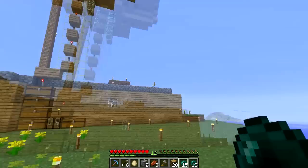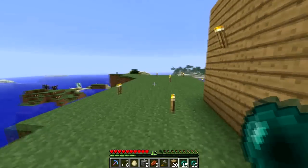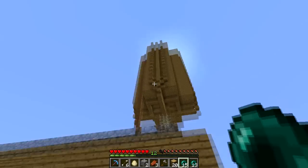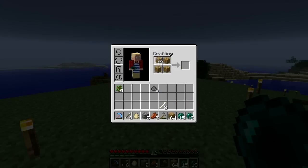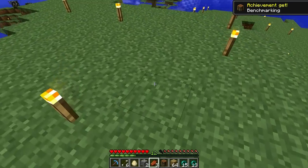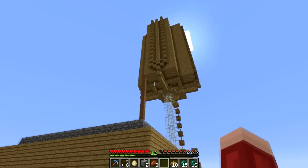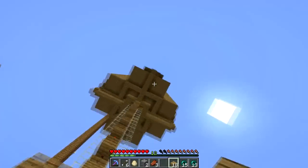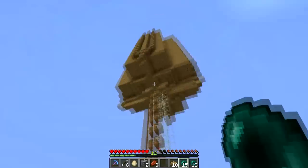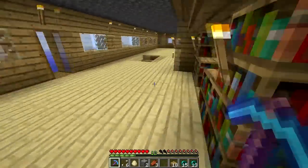I originally put half slabs on one side to stop mobs spawning, but I got lazy and only did one side. I don't have a crafting table, so I'll have to make one. I'll put half slabs just above there - the only way I can think of stopping spawning, obviously, is if I can also put torches down. There's a creeper right there and I don't want to blow him up, so I'll get my bow and arrow.